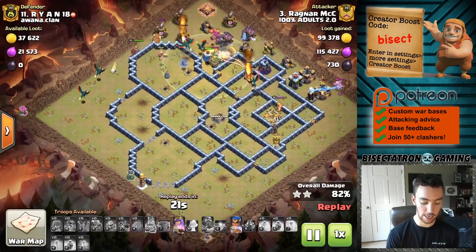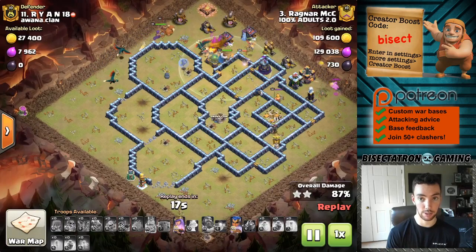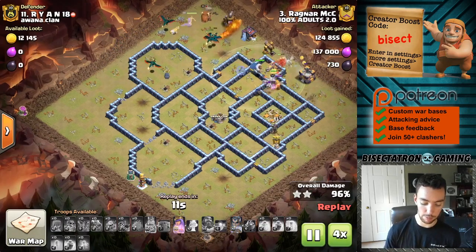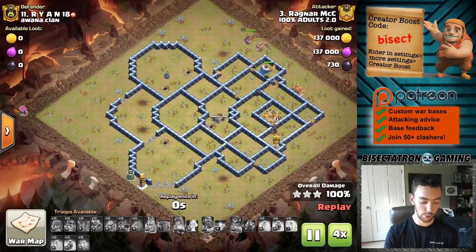This is a great strategy taking the Dragons with the Dragon Riders, and the Blizzard is a great way to set it up. We'll fast forward and take a look at one more - I believe this last one uses the Lava Hound as well, similar to the first attack.